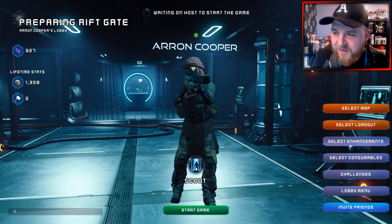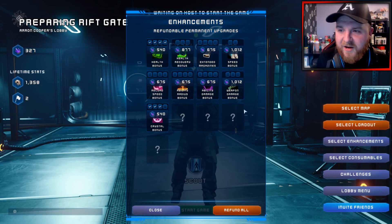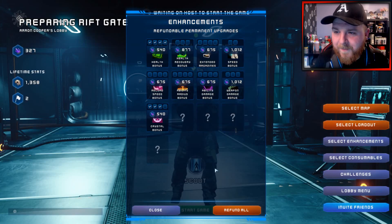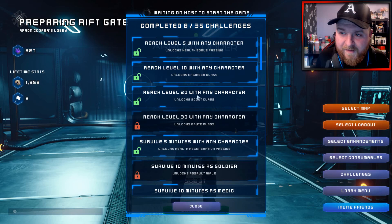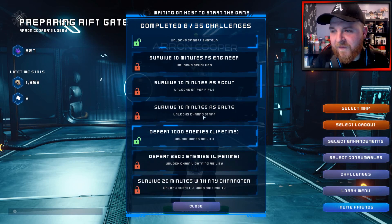There are different sorts of things you can spend your currency on. As you can see, this is where you can use some of your crystals. I've got some of my abilities unlocked so far — if you want to go the extra mile and try to get all of them, there's probably going to be more in the future. And you've got challenges you can do in game as well. I've completed 8 out of 35 challenges so far.